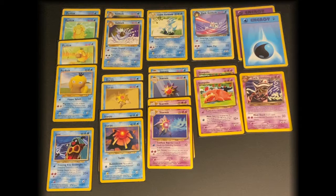Generally, the retreat costs are pretty low for this deck, so this would not be a good deck to put Rocket's Training Gym with, as that would hinder both players, instead of hindering one player over the other.